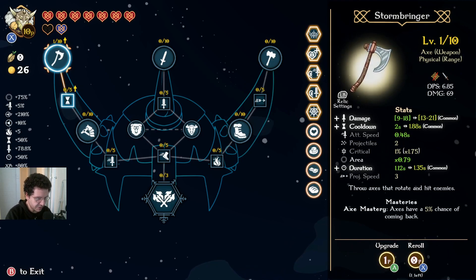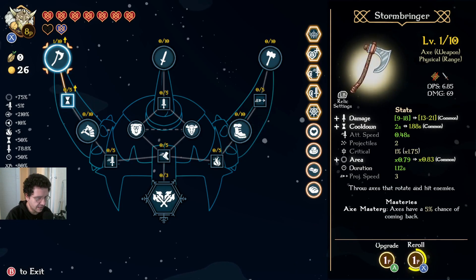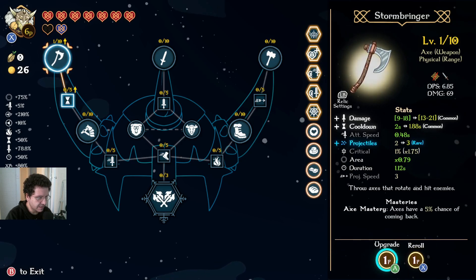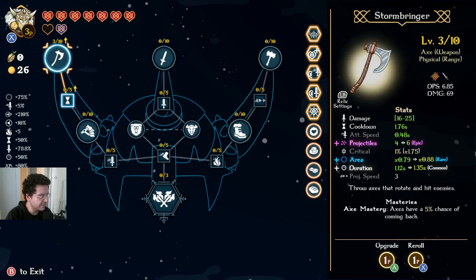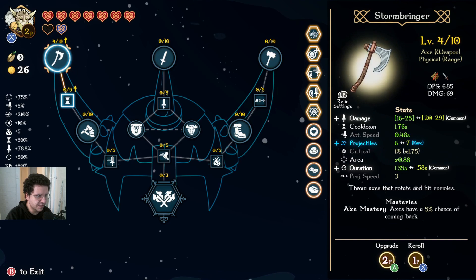Now what we really want here is projectiles more than anything, so we can do some re-rolls early on. See if we can land anything — not getting anything. Okay, we've got a projectile. Duration isn't too bad, but we really want projectile and damage. Okay, we've got an epic projectile, I think maybe we grab that too. We've got projectile and damage here. This is really good.